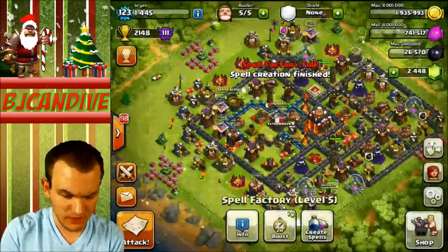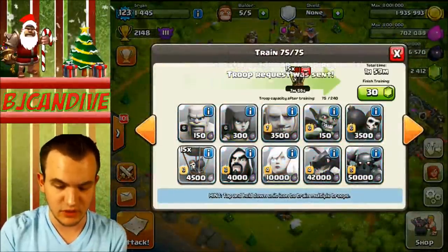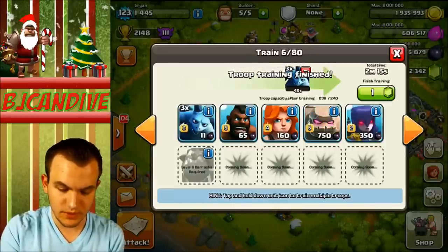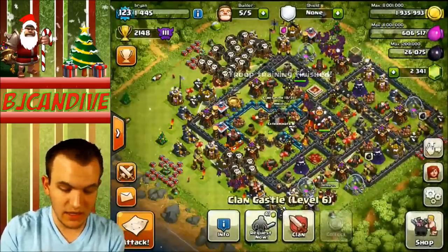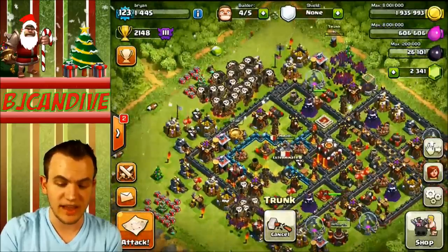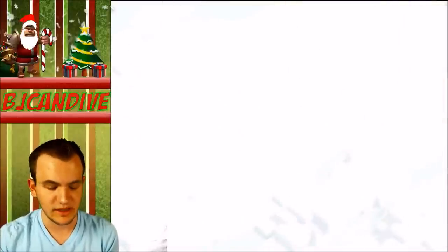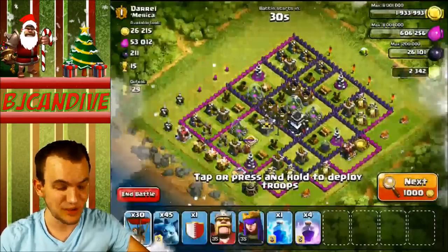Heroes are good to go. I'm going to request some more troops and then we are going to do another attack — our final attack of this episode, episode number one. I'm going to get the 30 Balloons and my Minions. I am in Exterminate now guys. I have respect for people who are able to run clans and keep that clan active — it requires a lot of dedication. To all you clan owners out there, you have my full respect. I couldn't do it — I think I'm more the type of person who likes to be in a clan rather than run one.